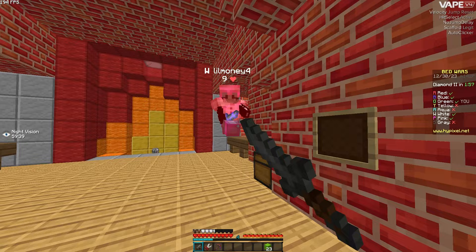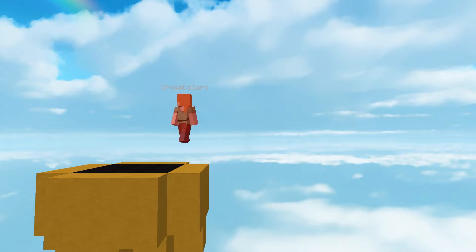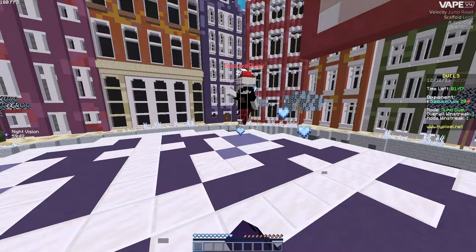Velocity is a really important module and also a tough one to configure. I've talked about tick mode before, but you really don't need to use this since it's pretty complicated and if your tick mode doesn't match your ping, it looks extremely weird. Also try out jump reset. This is a completely main-safe module that does not ban in any way and helps reduce vertical and horizontal knockback.